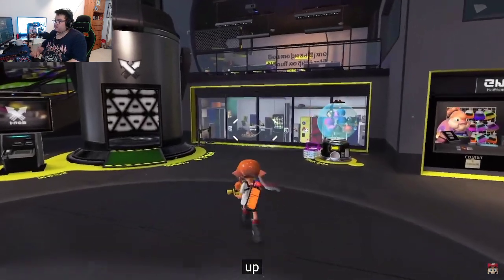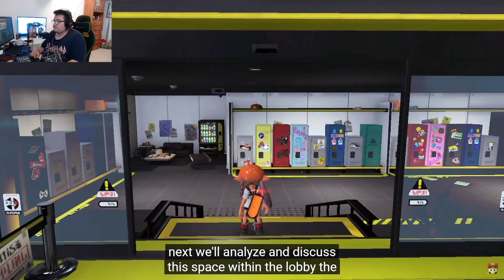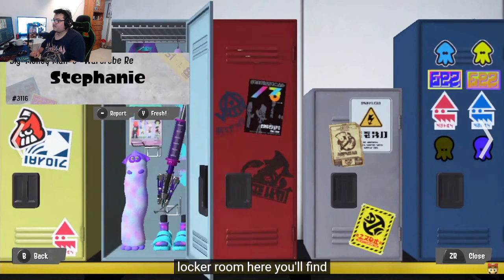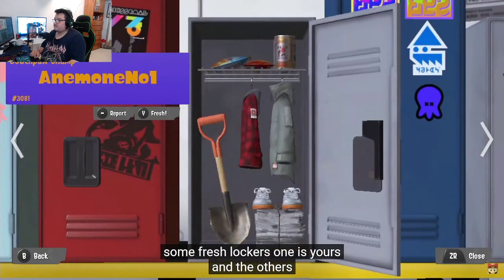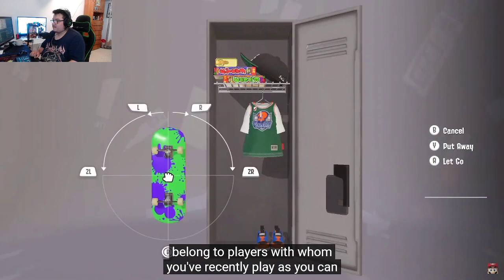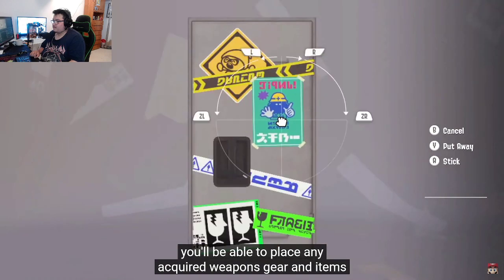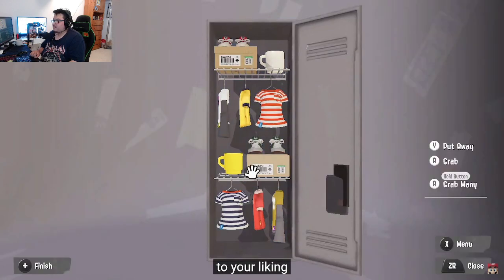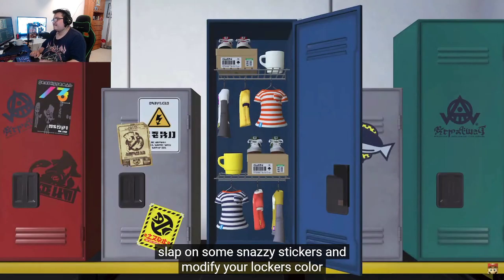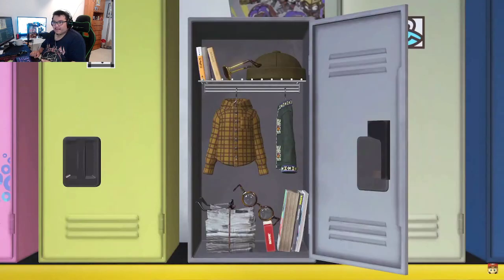This space within the lobby is the locker room. Here you'll find lockers — one is yours, and the others belong to players you've recently played with. You can place acquired weapons, gear, and items to your liking. Slap on some snazzy stickers and modify your locker's color. This is your space to express yourself and show off your signature splatting style.